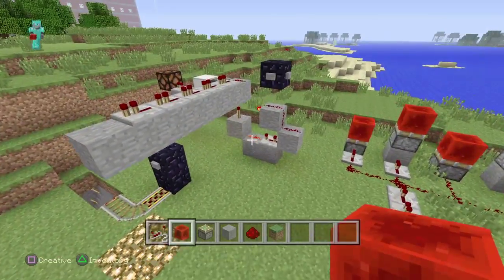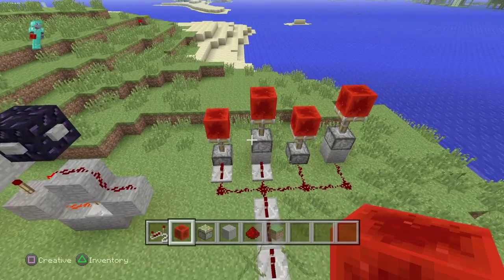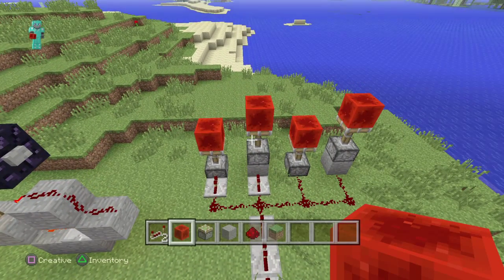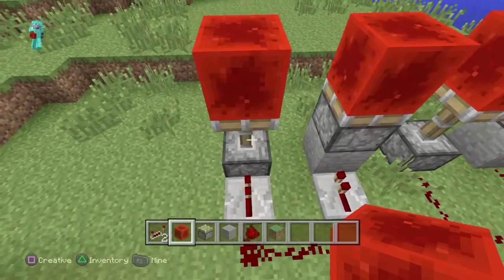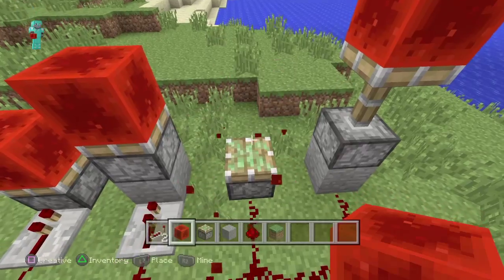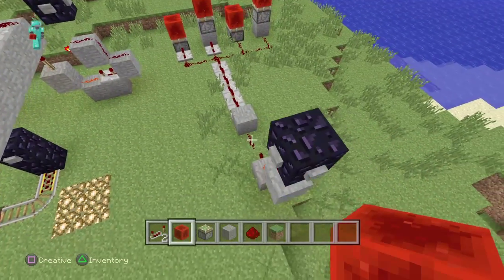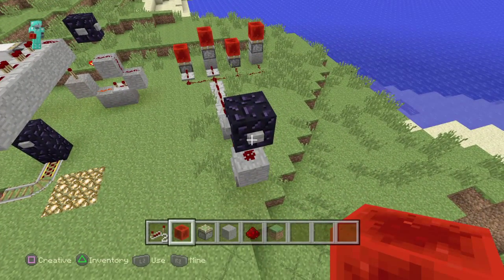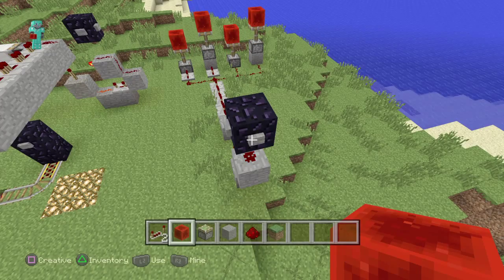Over here I also have a monostable circuit, so we get one single tick of pulse. This monostable circuit works, unlike that other one. Press the button — one-tick pulse — and they go up, but you see a weird animation where they go up and come back down, yet they stay up even though you see that animation of them coming down. So it's probably a piston issue, not a redstone issue, since you do get a one-tick pulse in this circuit. As soon as we remove the redstone block it goes back down, so maybe it's pistons and redstone together, but either way it's a problem.